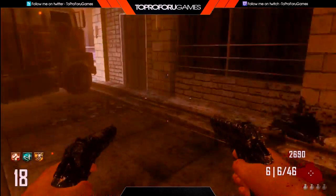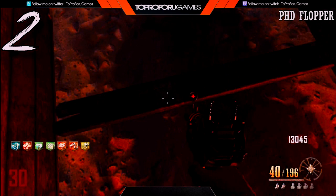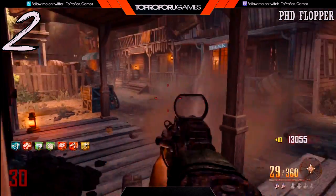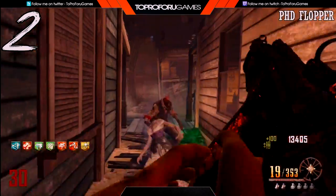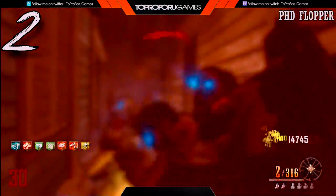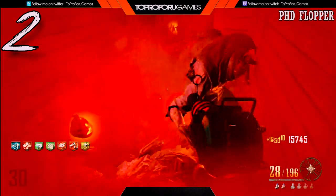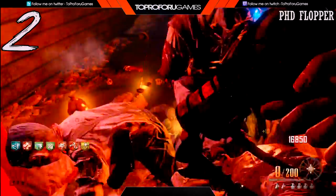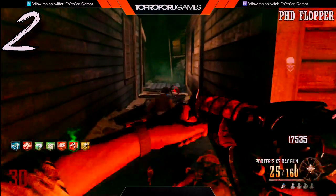Coming in at number 2 on my list, I have PHD Flopper — one of my favorite perks in Call of Duty Zombies. It was introduced on Ascension in Black Ops 1, along with Stamina Up. We all know how much we wanted this perk in Black Ops 2, and they really didn't give it to us fully until Origins, though we did have it on Buried, Mob of the Dead, and Grief. PHD Flopper is just so incredibly useful, especially when you have the Ray Gun and the Mustang and Sally's.